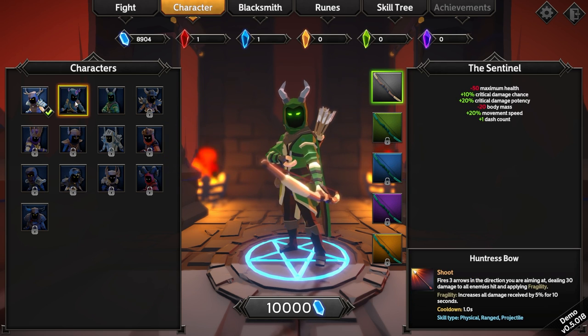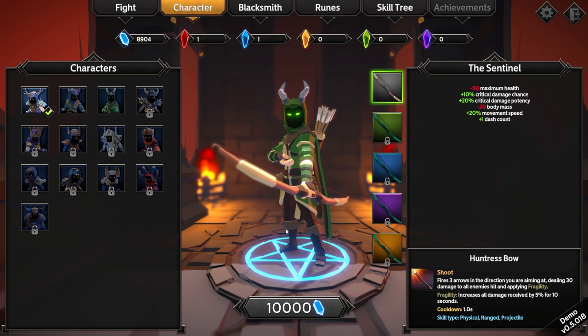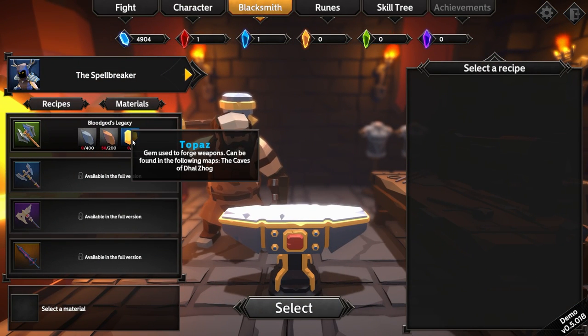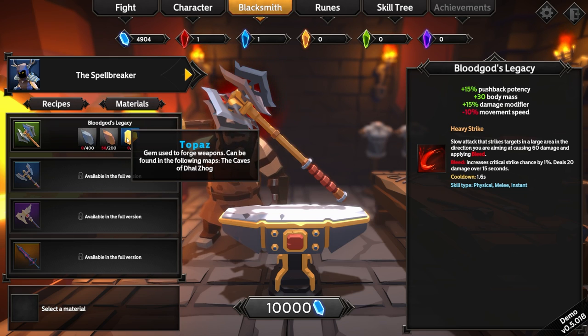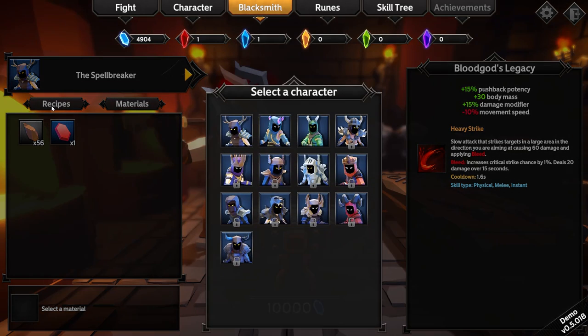The sentinel has a dash count bonus — oh, we can't. So, blacksmith — we need a lot of things. If I want to make Blood God's Mercy, we need iron, copper, which we got some of, and topaz. Which is pushback potency and some other things. We can actually change what we can make — we need gold, which can be found in the caves of Dalzog.